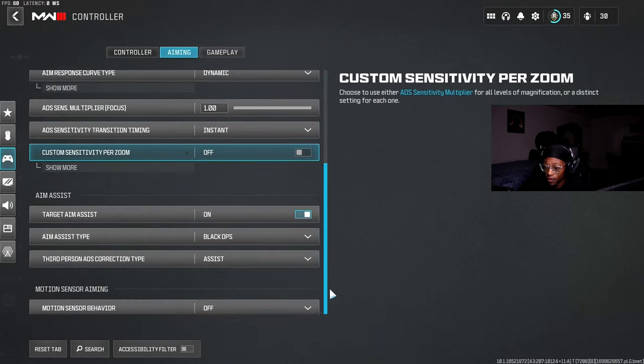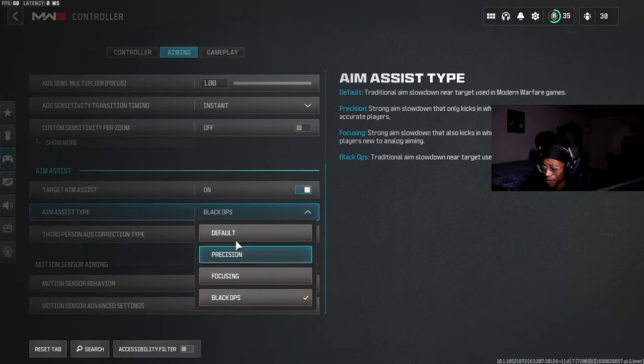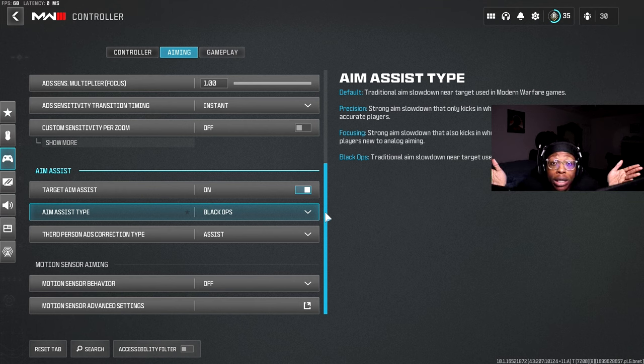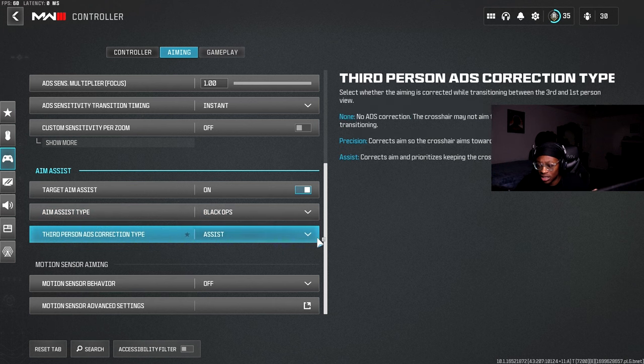For Aim Assist, I play on Black Ops. You can find out which one works for you, but if you're a controller player playing Call of Duty and you're not using aim assist — what are you doing? Lock in. Target Aim Assist on, Black Ops mode.